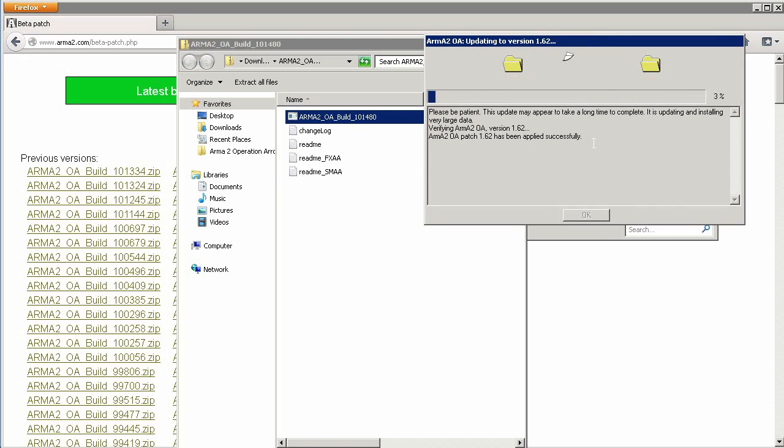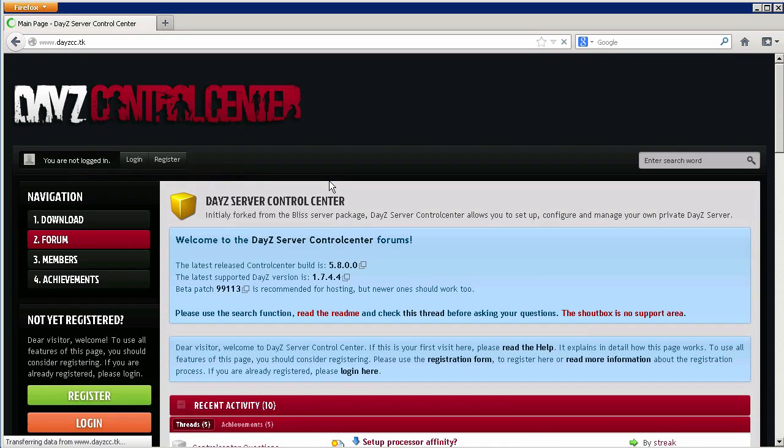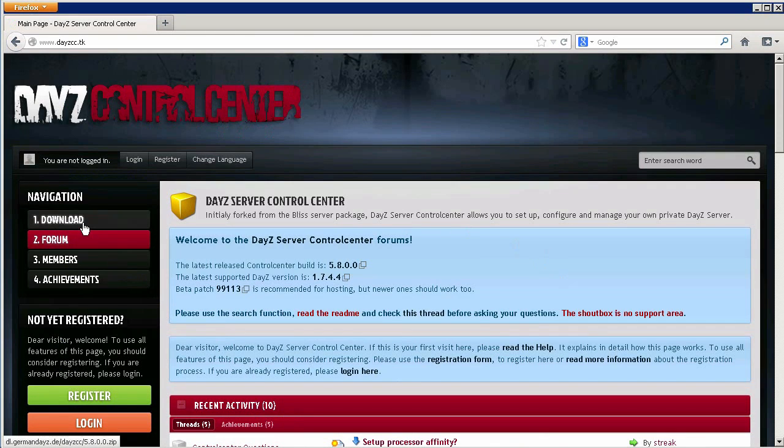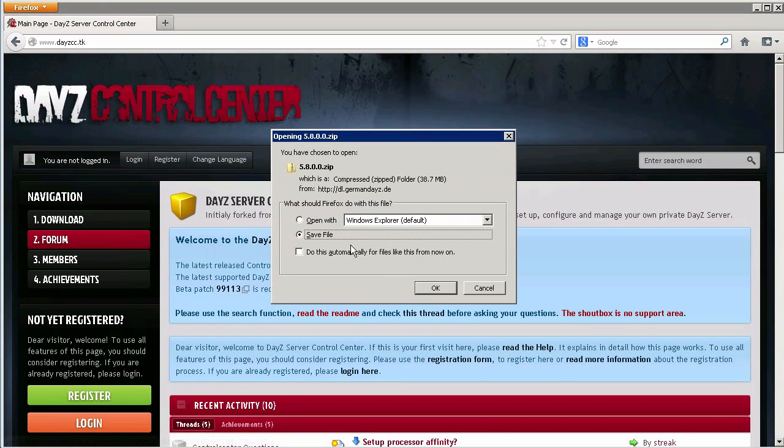After you've installed the latest beta, we're going to download DayZ Control Center from dayzcc.tk — link in the description below. This program is going to do the setup of our server, as well as give the ability to easily configure and manage the server. It also comes with a ton of tools that make administering your server that much easier.